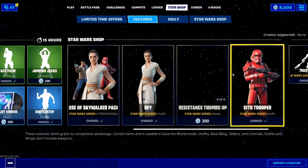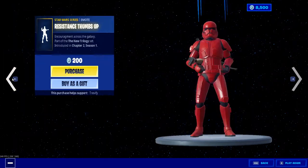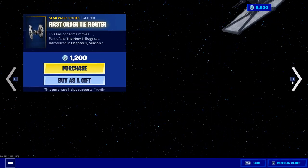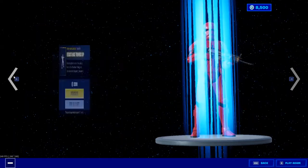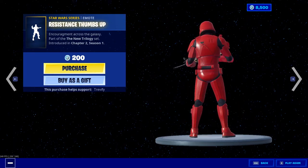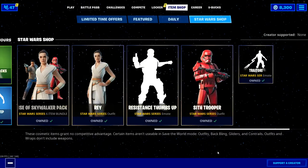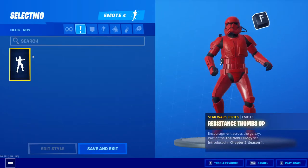We still have 8,500 V-bucks, so let's see what else we can purchase. We already have the baton, we have Finn — I can buy the Resistance Thumbs Up. I don't really know if I want it because I have the OG Thumbs Up and I don't even use it. But I feel like it could be kind of funny if you knock someone and do it. I think having every single thing from the Star Wars series will be a pretty cool addition to my locker, so why not — we're just gonna purchase it, favorite it, equip it.